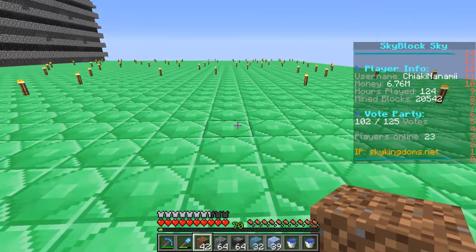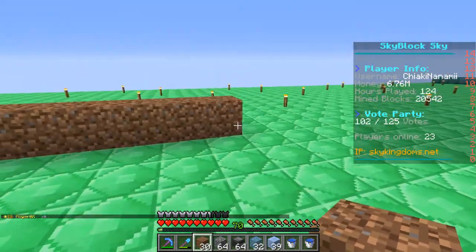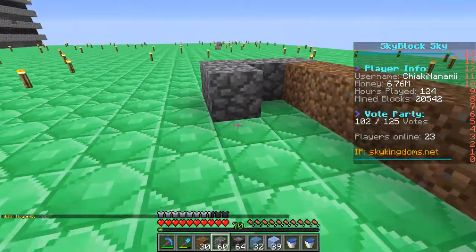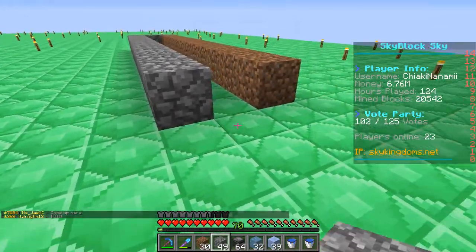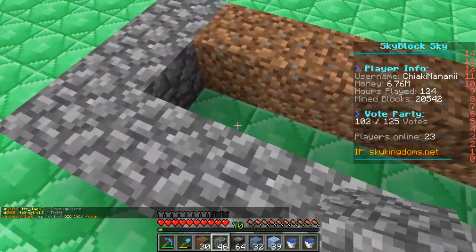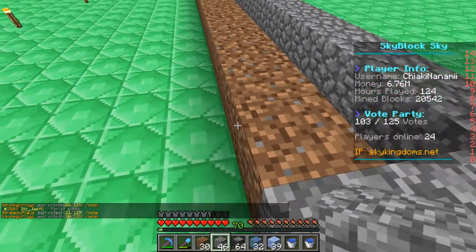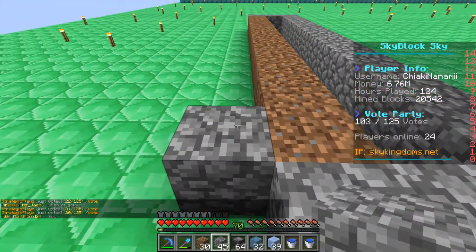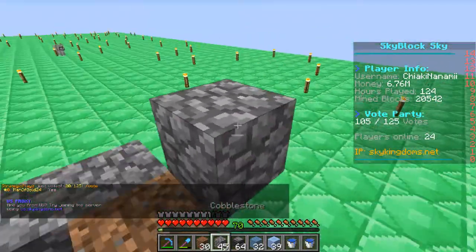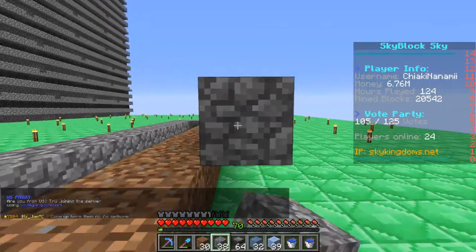Start by making a layer of dirt — this is where the sugarcane will be placed. Encase that in a little U-shape, which is where the water will go. Hold off on the water for a moment and build the automatic sugarcane part first. Just behind the dirt, place a block of cobblestone and then one more up, creating a little diagonal design. Then put a row of cobblestone right along the back of the dirt.